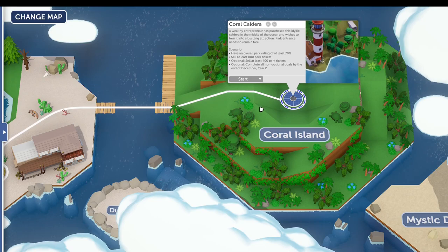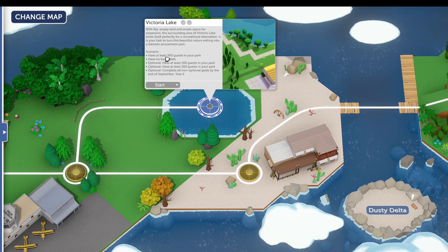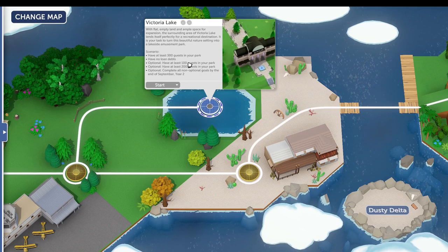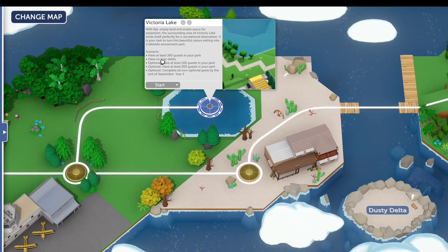Hey everybody and welcome to Parkitect. This is our continuation of the campaign mode. We are on number four and today's choice is Victoria Lake before we move on to Coral Caldera next week. The objective for this one is 300 guests in our park and no loan debts, and the optional goals are 100 guests and 200 guests, stair-stepping our way up and completing them by September year two.